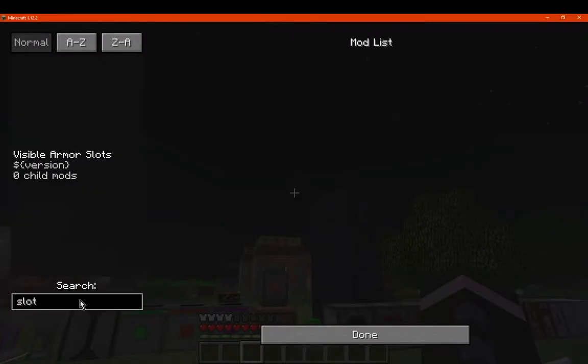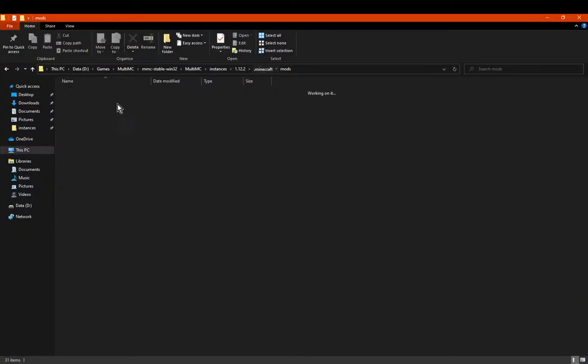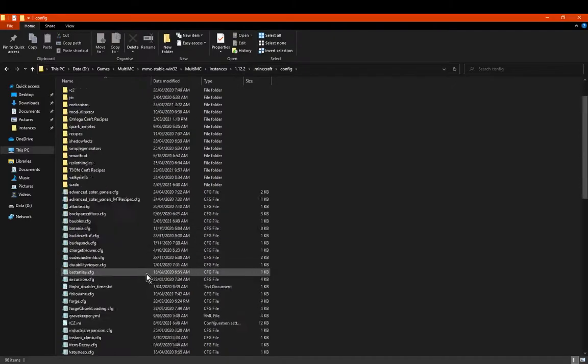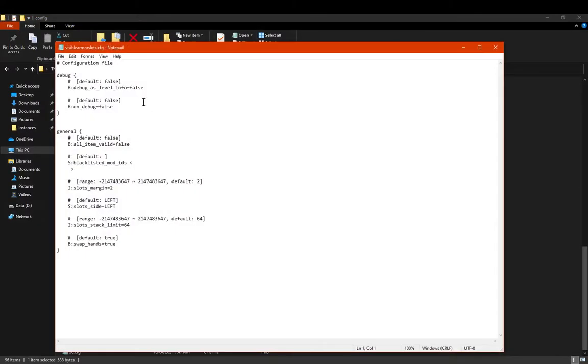So I'll just go to visible armor slots config. Looking in here for any configs - it's a fairly simple mod. For debugging purposes, as per level info or just debug on, apparently there's an option. I don't know what extent the debug allows for, but either way it's an option if you want to toggle it on or off. For general stuff, there's all items are valid or blacklisted ones.